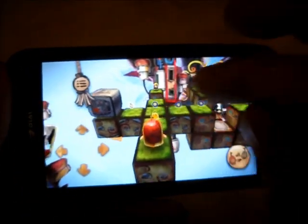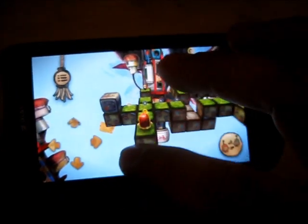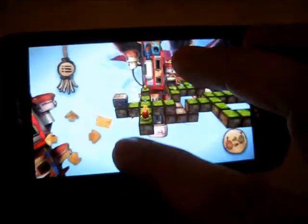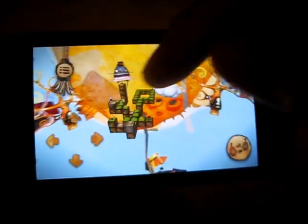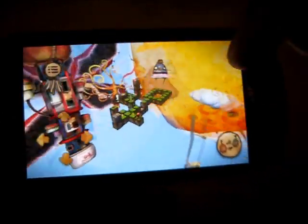You can double-tap to reset the camera, and you can zoom out even more to see the whole level if you want to. It's a little extreme because this is a smaller level — this is very early on in the game.